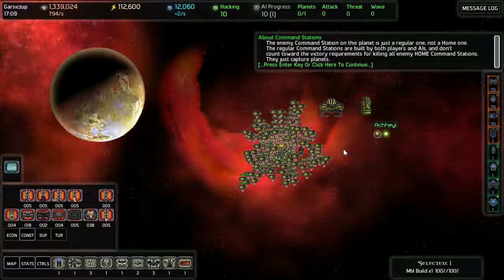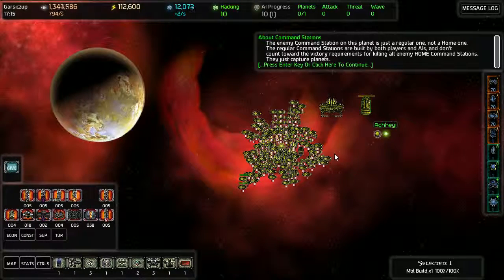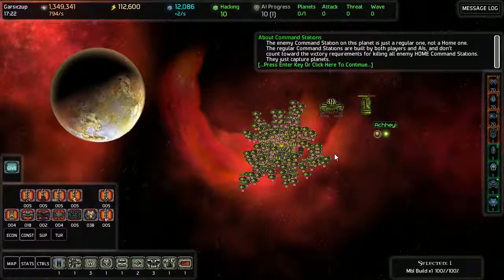The enemy command station on this planet is just a regular one, not a home one. Regular command stations are built by both players and AIs. They don't count towards the victory requirements for killing all enemy home command stations — they just capture planets.